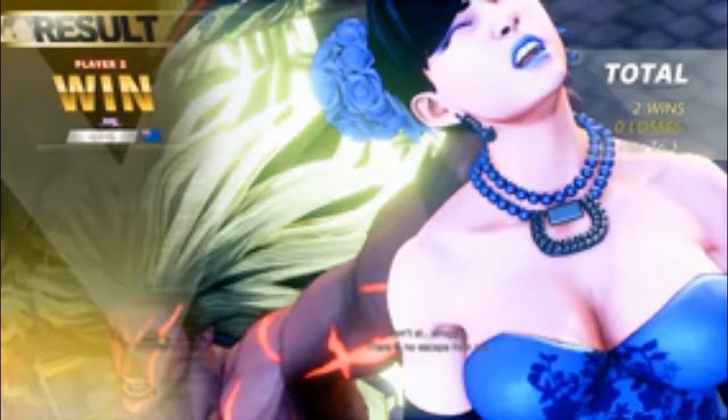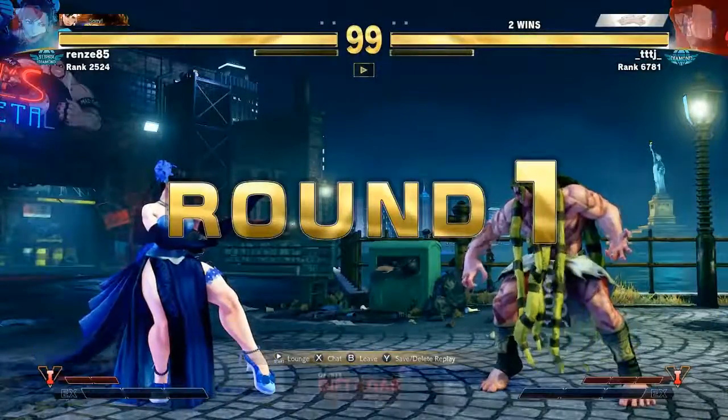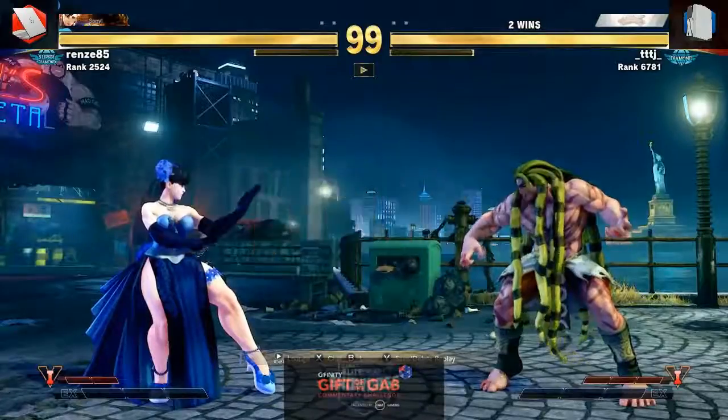Renz needs to stop going to those EX legs on wake-up — he's getting a little bit frustrated with that meaty pressure from TJ. That's the second time it's cost Renz the round. It is of course a good counter since TJ does like to go to the meaty pressure, but unfortunately TJ has Renz's number on when he likes to go to that EX reversal. We were going to see a switch, but Renz opts to stick with Chun — she's his main, I like it.